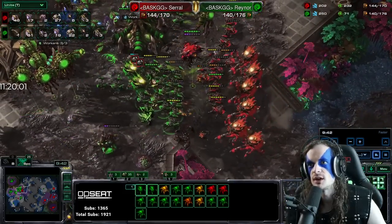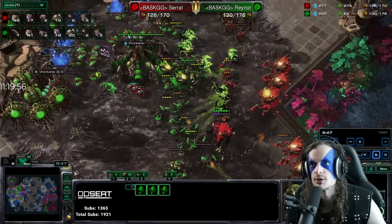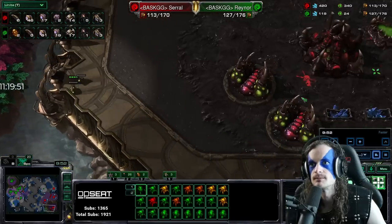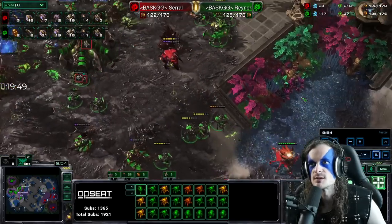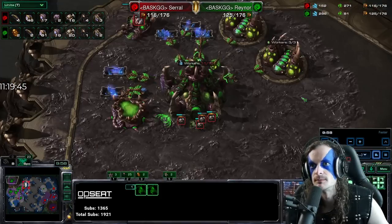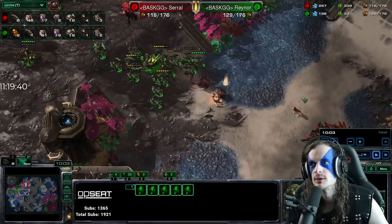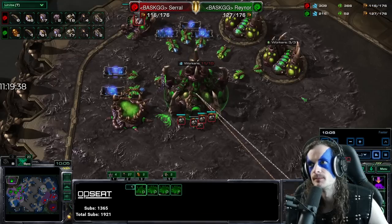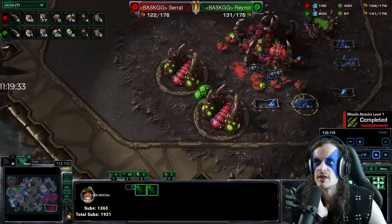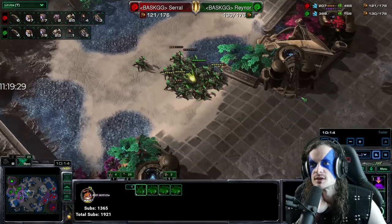Watching Rainer's POV without coffee is hard — no, it's not hard, it's impossible. Hope you have your coffee. Two lings in the main could morph into banes. Roach-ravager defending up here at the high ground of the third. Serral has a lot of stuff but Rainer does have defender's advantage. The ravager advantage goes to Serral — ravagers have faster weapon speed and corrosive bile, but they have less health than a roach. Serral was unable to break Rainer there but did force a queen pull.